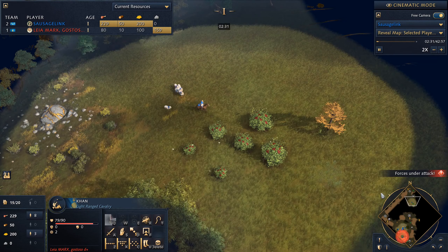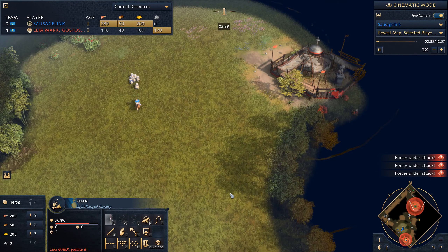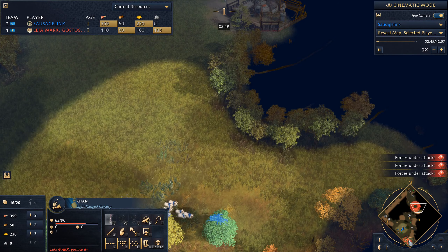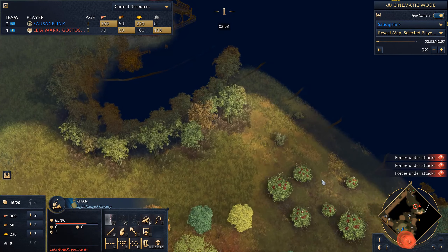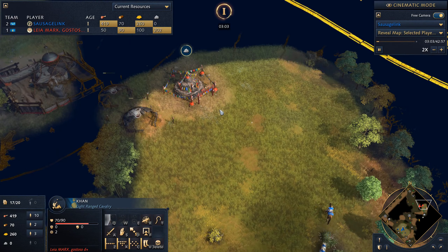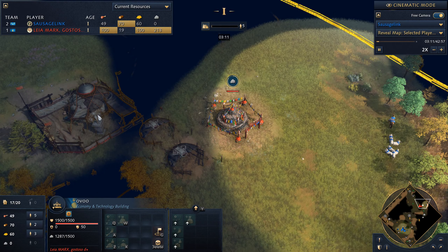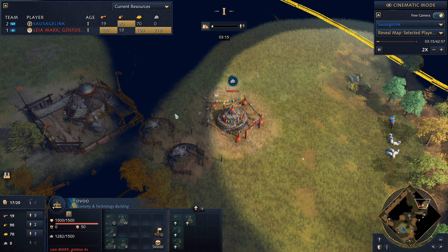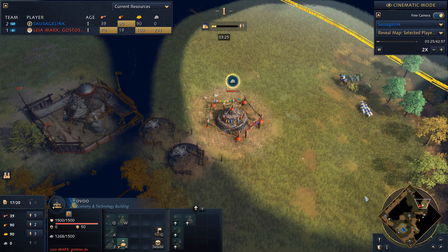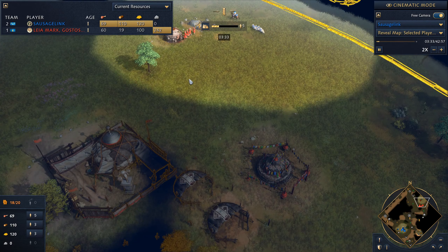We're using two scouts because we really need to find out if it's going to be a spearman rush or a tower rush. We really want to be careful about what might be heading our way from a Mongol player. So we're really trying to find the Ovu. We find it — it's an Ovu next to two pastures and a town center, so this is a very macro-oriented Mongol build. My opponent could probably produce double villagers.